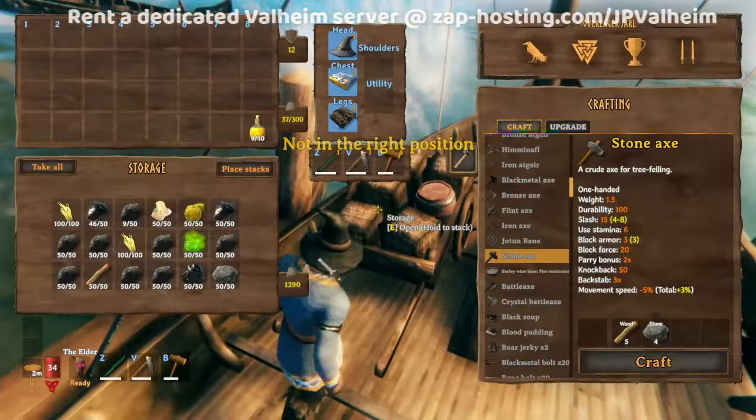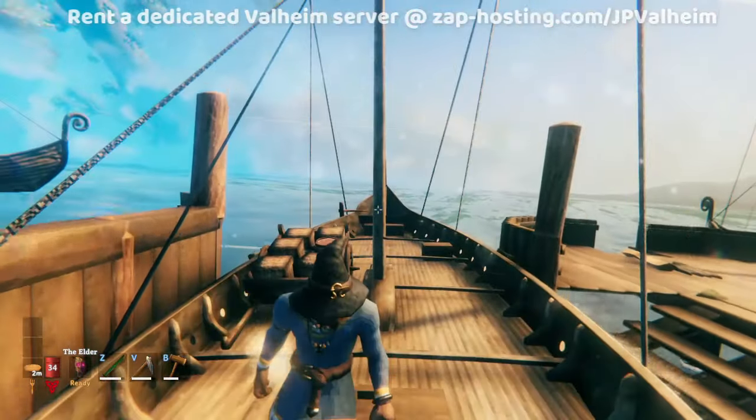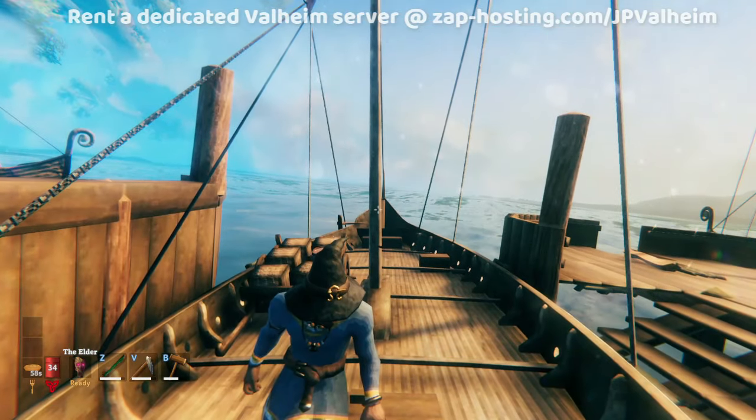As a general rule of thumb, metal and your heaviest items should always go in the hold of the ship, because this area is pretty much unaffected — it doesn't mess up the ship. Whereas weight on the sides, especially thousands of pounds on the sides, can actually sink your ship and flip it if you do it enough.